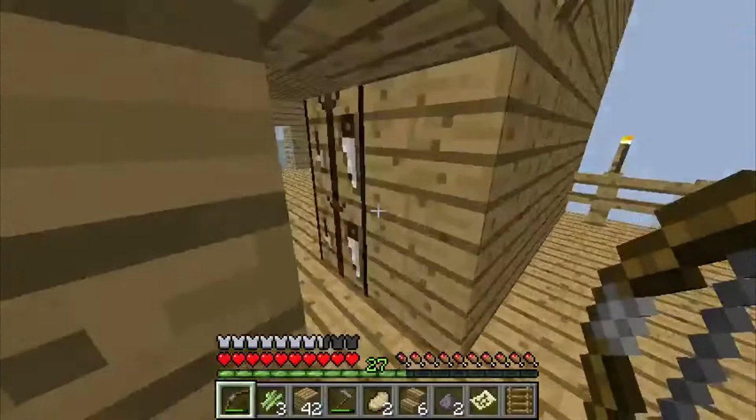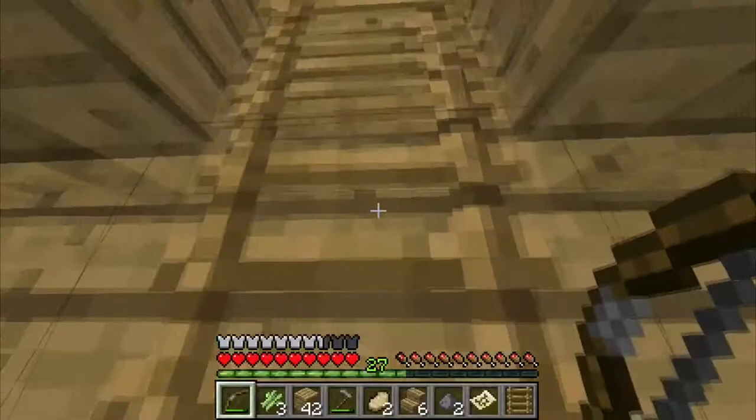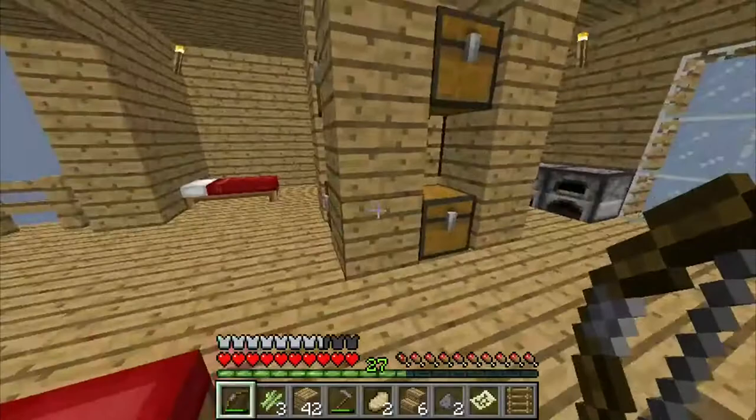This is pretty much half of our farm. We actually have a wheat farm on the second floor — I'll give you a peek at that. And this is our bedroom. We sleep in the same room. Cause we're gay. Super gay.